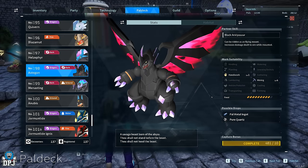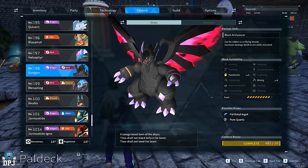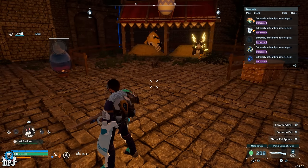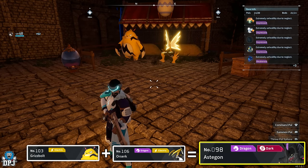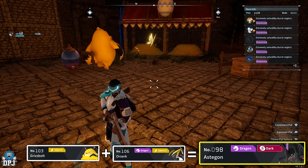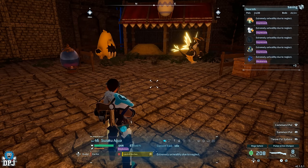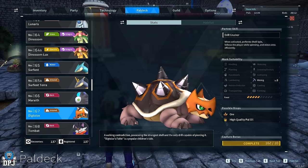Next, you want to get yourself an Astegon, which has level four in Mining. This step is quite simple — breed your Grizzbolt and your Orserk together, both parents having all four passives. The baby is a guaranteed Astegon. Breed away until you have an Astegon with all four working passives.